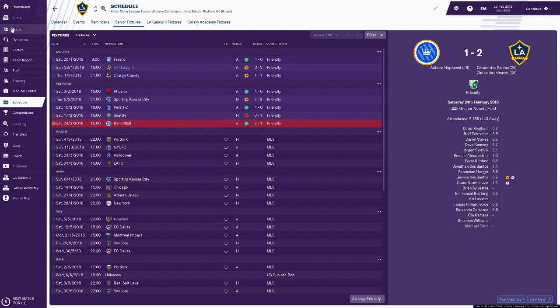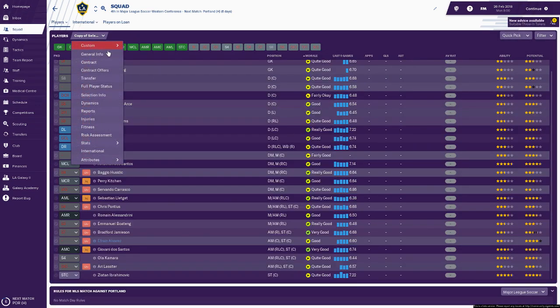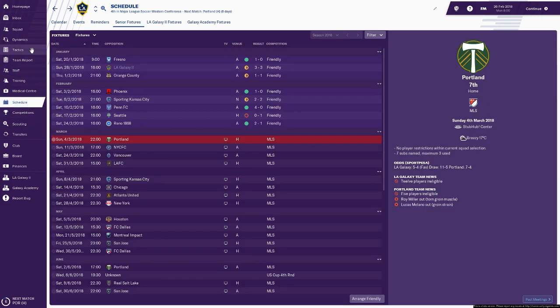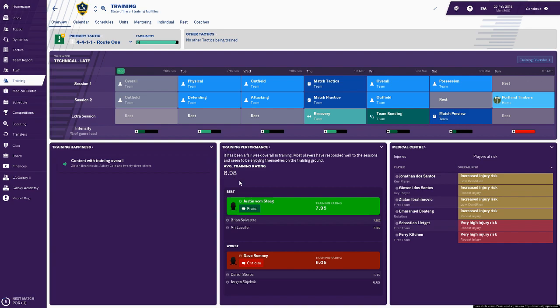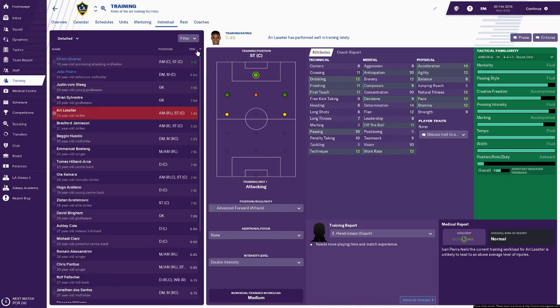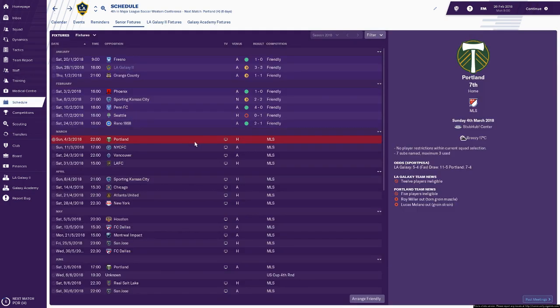I'm really struggling to understand who is good and who is bad in my team. If we look at selection info, they're not showing who the best players are because these aren't professional games. But if we go to training, we can see the training performance screen, which is another nice feature. The highest team training rating is 9.15 but those players are out on loan. Then it's Justin van Stieg, Sylvester just behind him, and Lassiter. As you'd expect, it's actually the players not in the first team who are putting in the best training performances — obviously they're trying to get into the team.